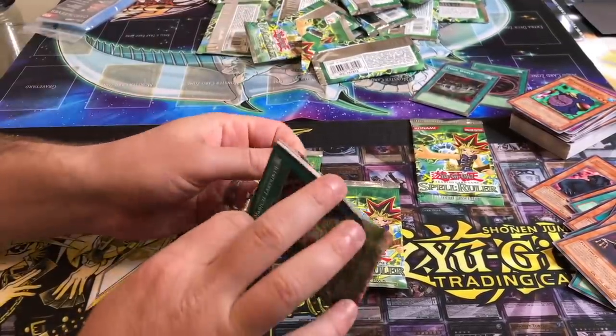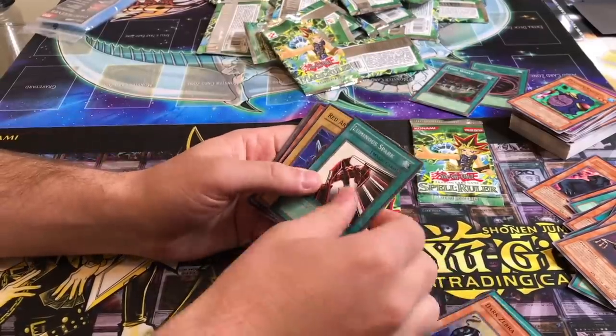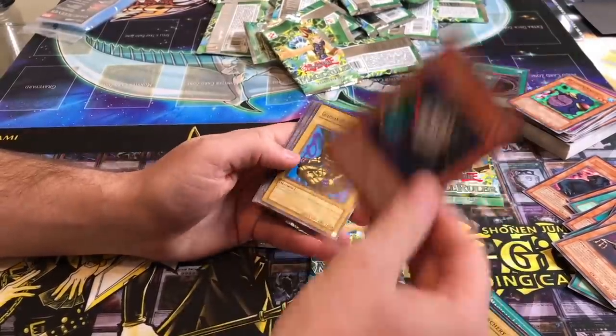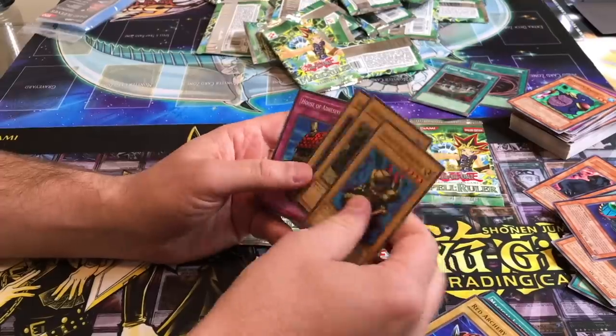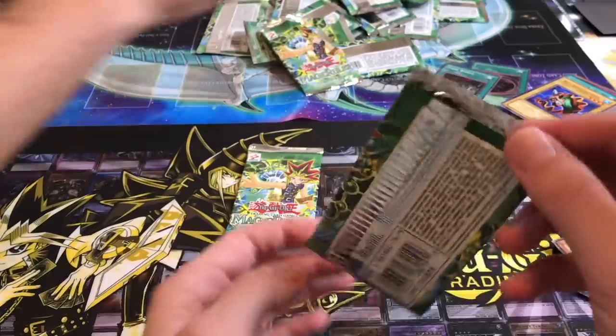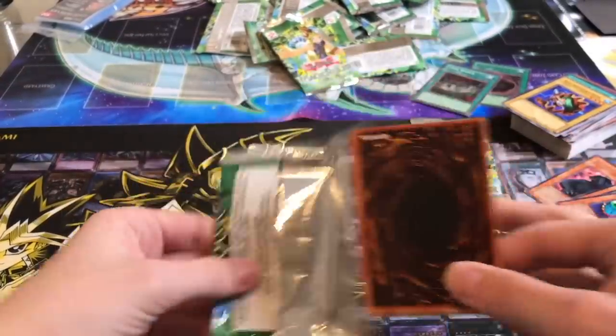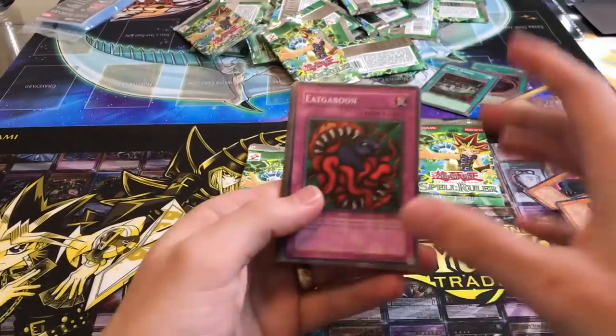Oh my God, this is terrible — awful. One more each after this. Cyberjar! Got him. I'm not happy — Cyberjar, not happy. All right, final pack — we need something good. Come on, give me a Senju.